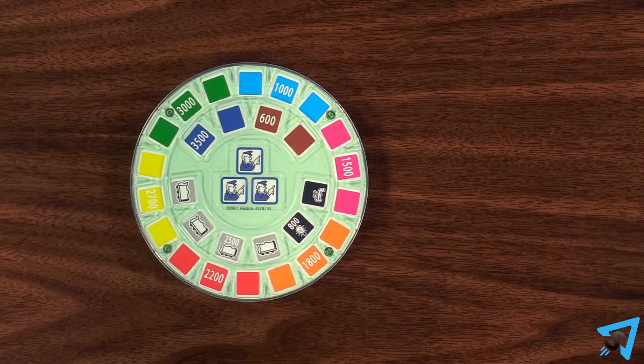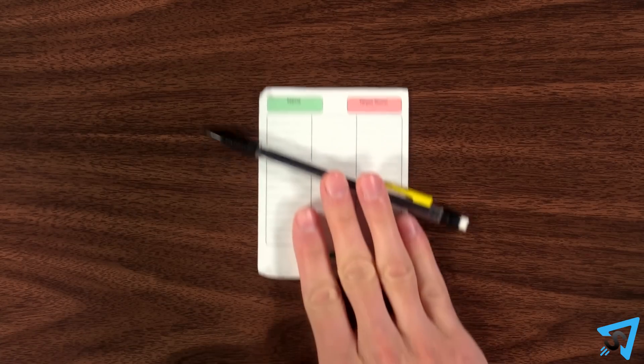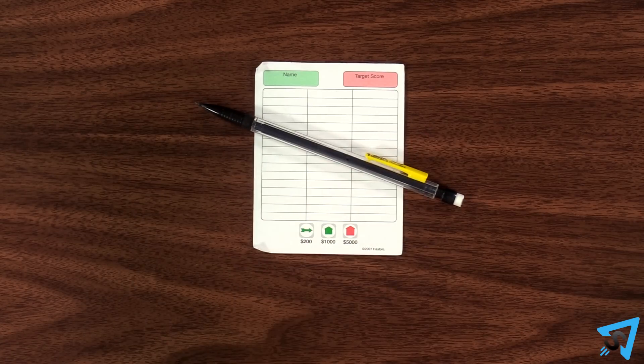Place the board in the center of the table and the dice nearby. Give each player a score sheet and pencil. Pick a player to go first, then play proceeds clockwise.